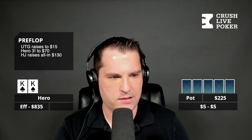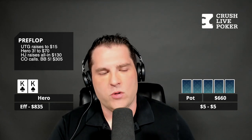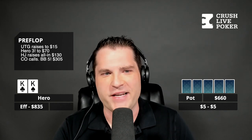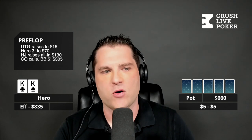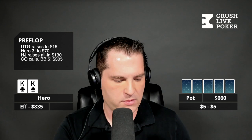It folds to the big blind and the big blind re-raises to 305. Is this big blind V1? Yes, he's the main villain and he has $905 — so $600 behind. So 15 to 70, hijack moves all in for 130 which is a four-bet, cutoff cold calls the four-bet, big blind cold five-bets to 305. Under the gun folds.